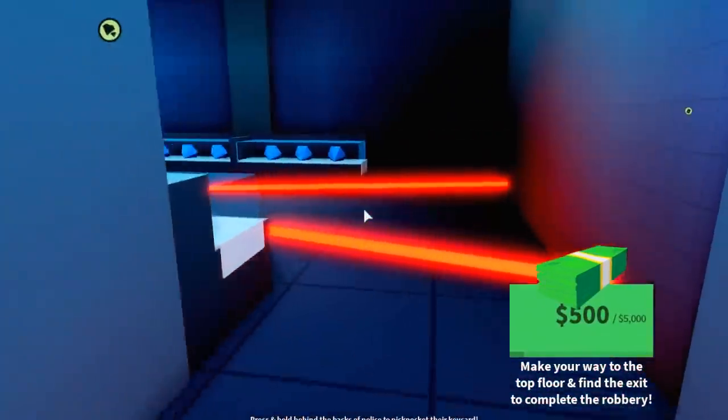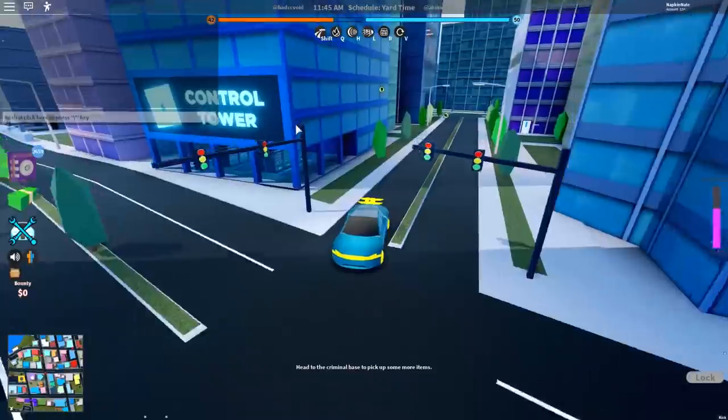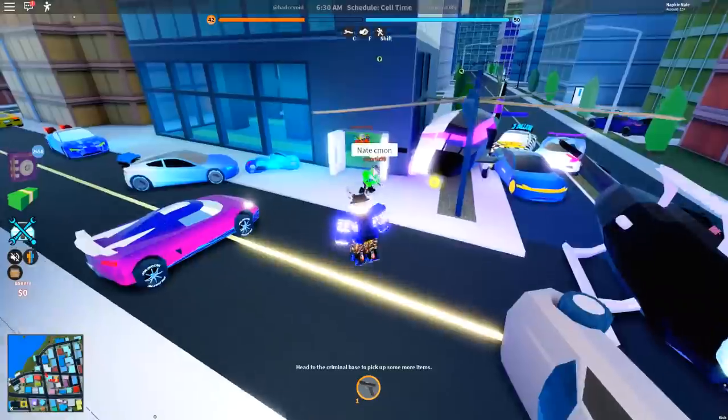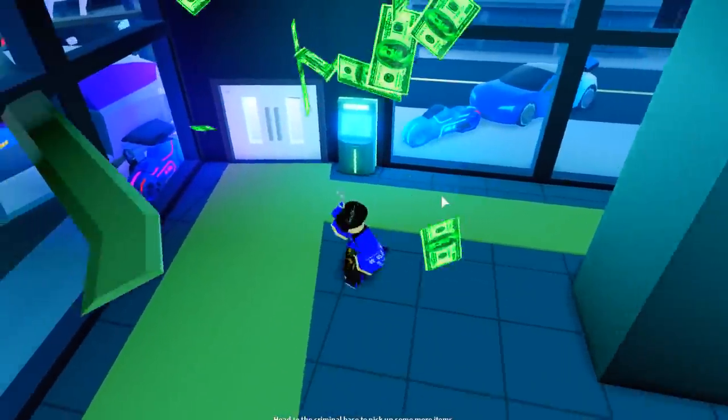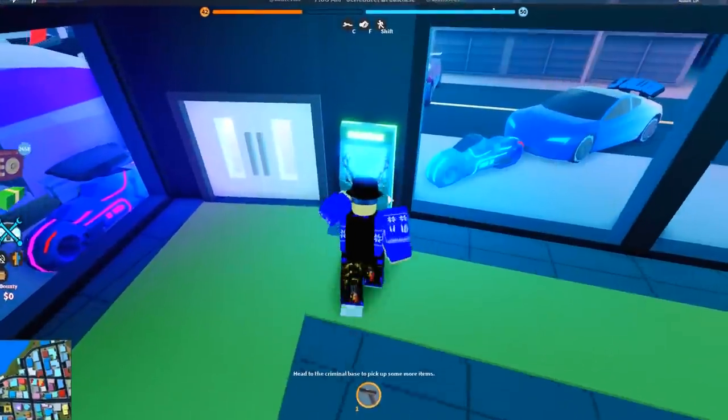There is now a downstairs in the jewelry store with even more glass. So I'm going to vote Jet Ski Racing. We're starting this. Let's hope we can win. And there's also a new code this update which gives you 10,000 cash. And this guy just died from shock after hearing that. And the code is...